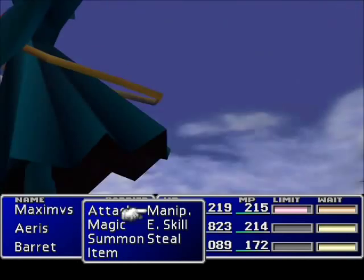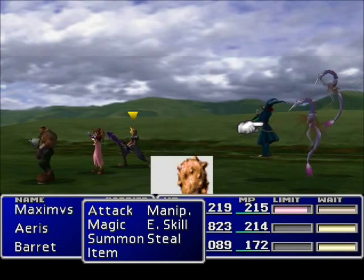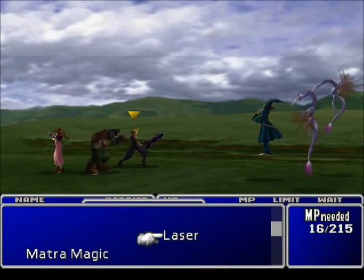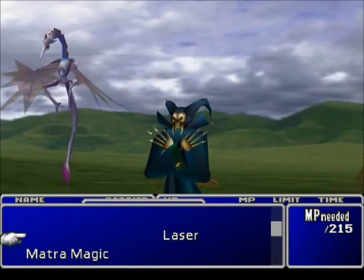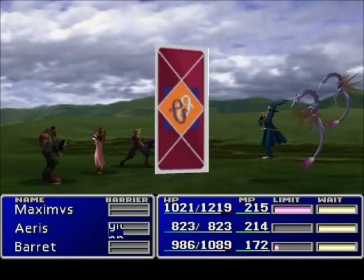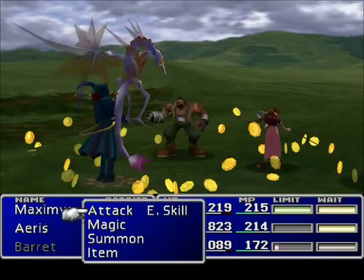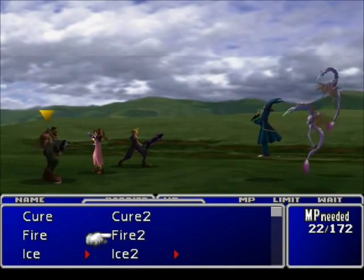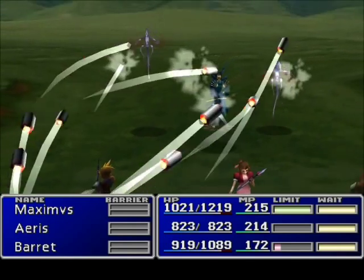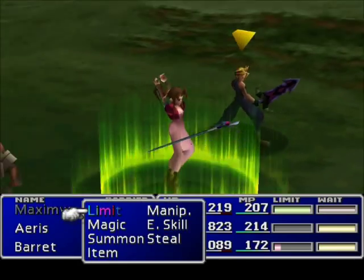These guys look pretty scary. I don't know what they can do, but I think maybe we'll just burn them all — except I can't do that, because Barret's got the good enemy skill materia. But that's what we're taking care of today: let's go around and fix up the enemy skill materia.